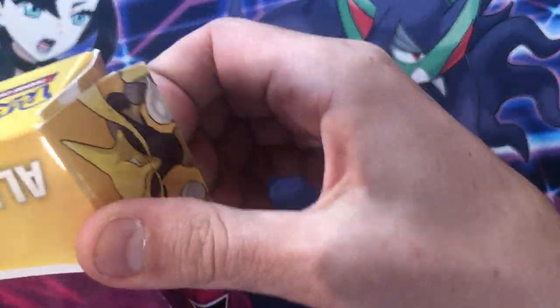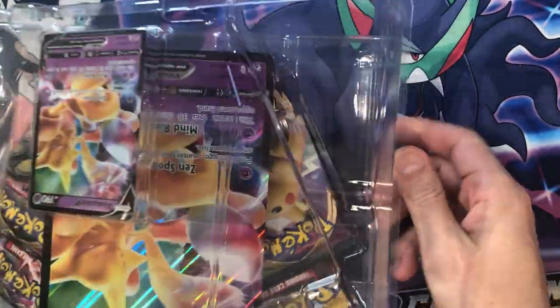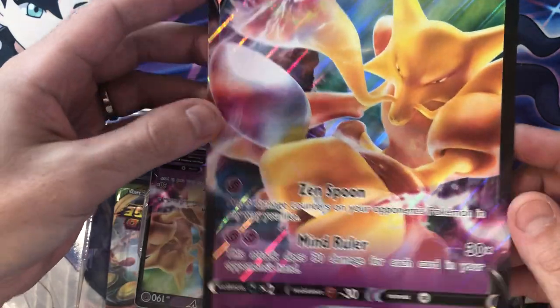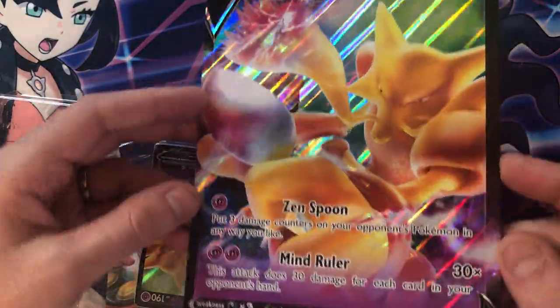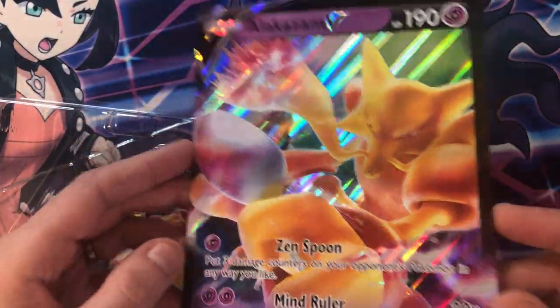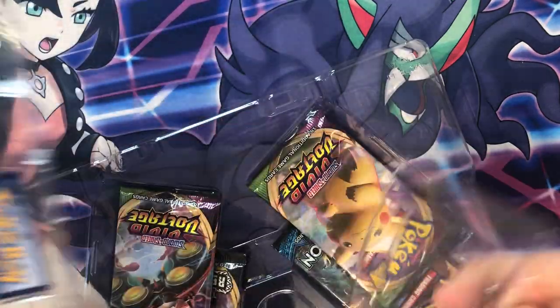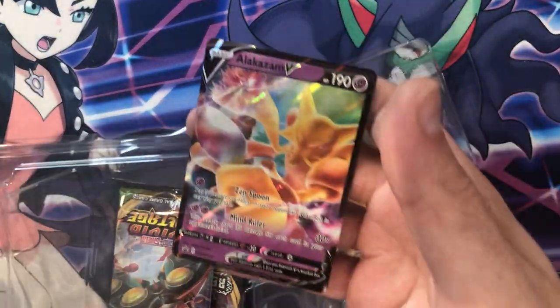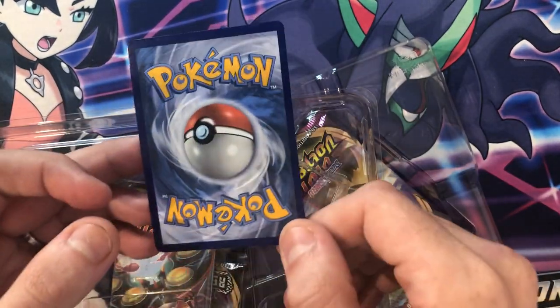All right, still no hits so far from any of these packs. Let's get into the Alakazam V-Box. I'm gonna rip it open. There we go — look at that. I love that they're making Alakazam cards again. Apparently a while back they couldn't make Alakazam cards — I'm not sure exactly why, probably some kind of copyright thing, definitely worth googling. There is the jumbo card that comes with it.